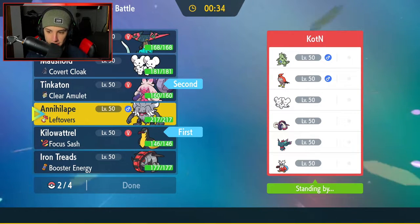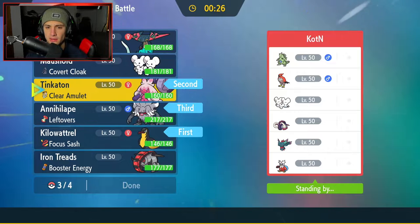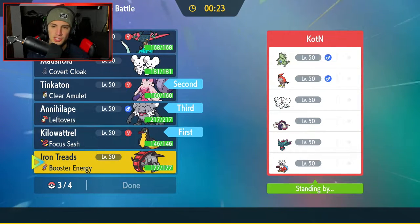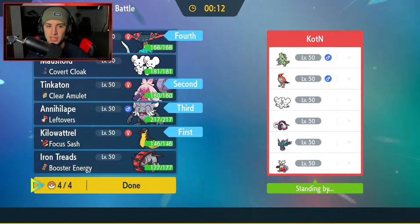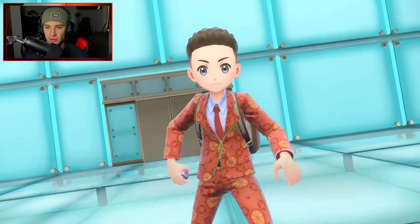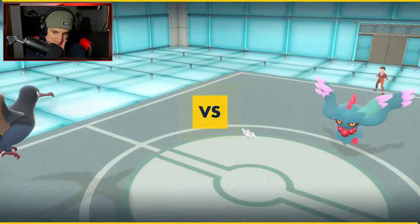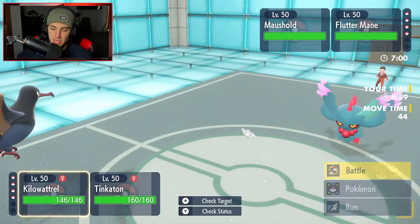We do need something to take out Flutter Mane — we don't really have too much to do that. We've got Annihilape. I might have to save my Tera for that. Last but not least, Dragapult or Iron Treads? We definitely need some more attack power. Dragapult with the Life Orb is very fast — you can't go wrong with Dragapult, except against Flutter Mane. That's why you're seeing less Dragon types in Series 2 — Flutter Mane outspeeds and dumps on them. He leads with Moushold and Talonflame — I'm going to Fake Out the Moushold and set up a Tailwind. We need a little speed.